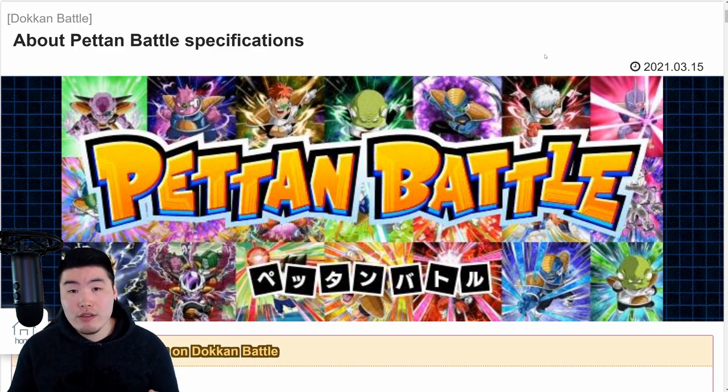In terms of rewards, from what I saw it's pretty basic right now - like Zeni, potential orbs, training items, and Awakening Medals or something like that. Basic resources you can use in the regular Dokkan game. Maybe in the future there'll be better rewards, maybe there'll be Kais, maybe there'll be Dragonstones and stuff like that. But right now I haven't seen Dragonstones as a potential reward - though I could be wrong.